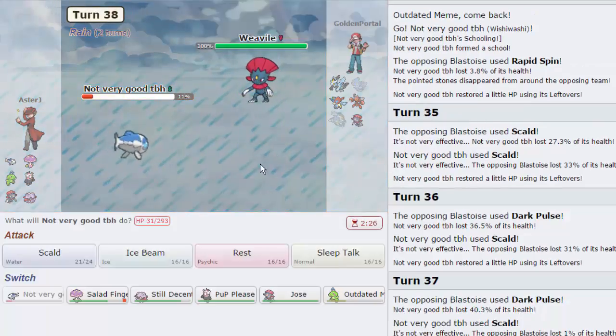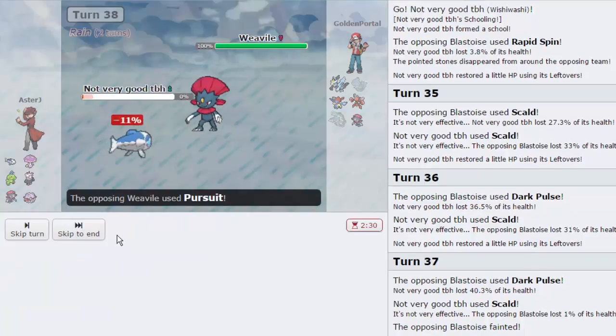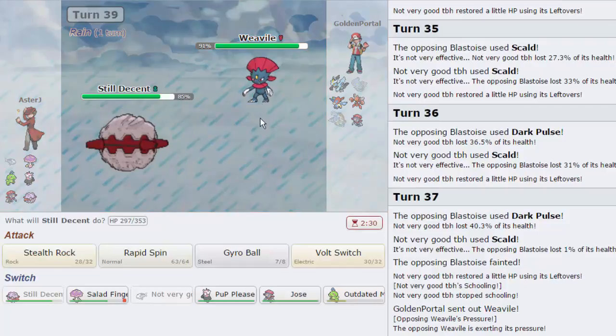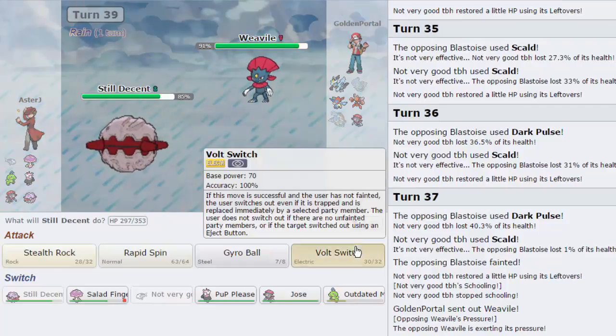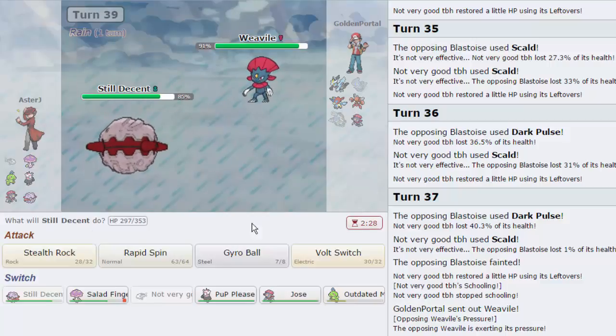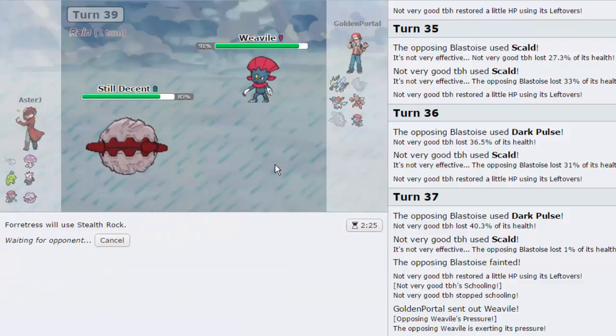Weavile comes in - I'm not going to allow it to get a kill. I go for Scald and he goes for Pursuit, so that works out. Now I go into Fortress and go for Volt Switch to get in something to pressure Scizor. Actually, wait - I'll go for Stealth Rocks first, because my Rain is still up. If I Volt Switch now I won't be able to get Rain back up, which is something I really want to do.